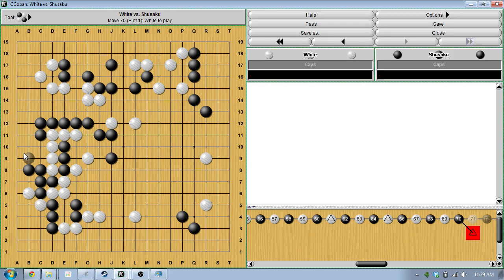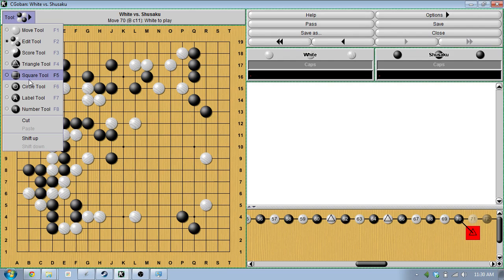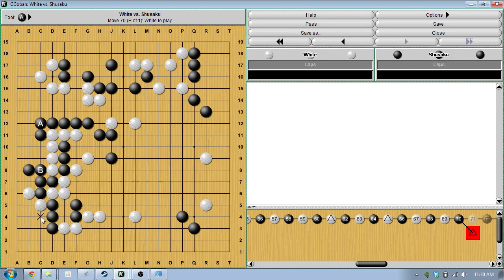We counted about 45-ish for black. So right now, since white doesn't have any big framework in the center, and since the black group over at A has connected to the group at B, so black has no weak groups, it seems like it's going to be really hard for white to overcome the difference. And remember, there's usually no komi in a handicap game, and there was no komi period at this time. So if black is ahead by 15 points on the board, this maneuver on the left where black connected up and made edge and corner territory has definitively given black a huge advantage. And if you were to just glance at this board, it may not be clear that black has a huge advantage unless you did a little bit of counting.